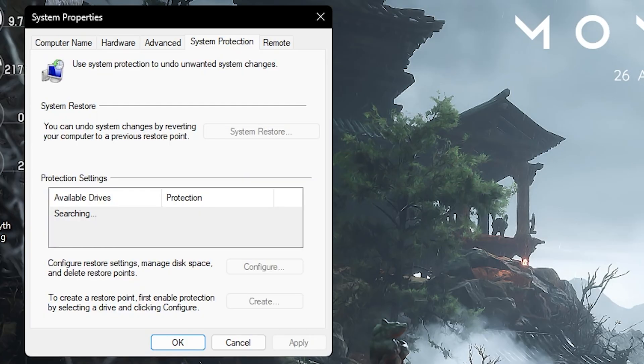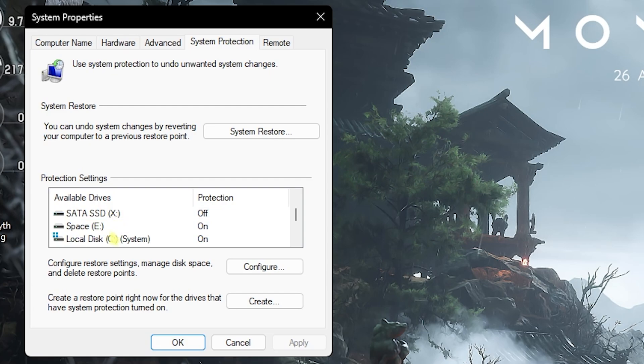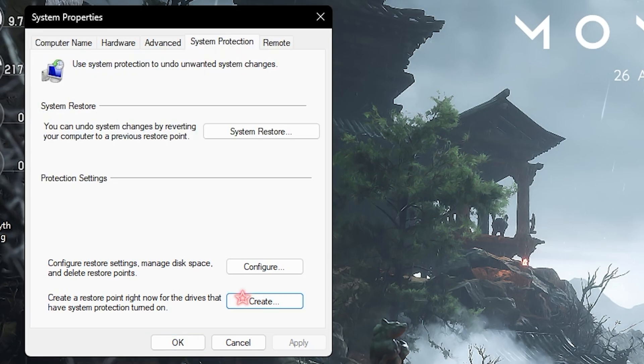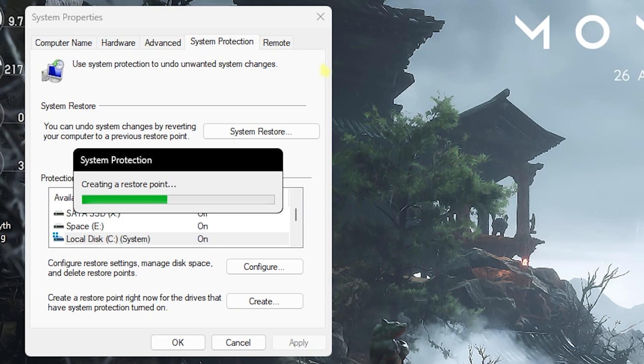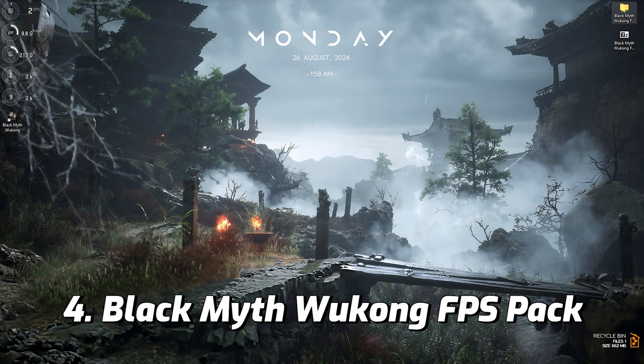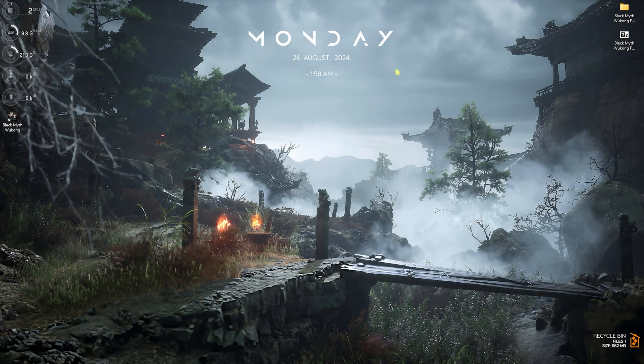Step number three is creating a restore point. Search for 'Create a restore point,' look for your Local Disk C, click Create, and name it 'Wukong' so you can remember it. I recommend you don't skip this step — it lets you restore your PC back to normal without any data loss. Once done, close it and move to the next step.